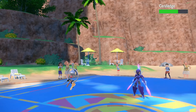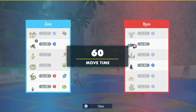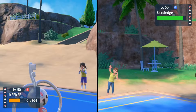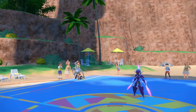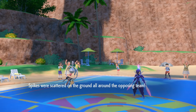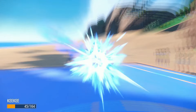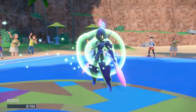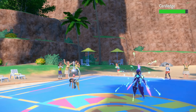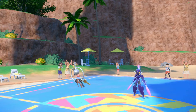I guess a Spike is more important unfortunately. I'll set up a spike, because if Espeon is on a Focus Sash, this helps us out a little bit. And they get a crit too — okay. So now we're kind of at square one, but at least they used their Terra.